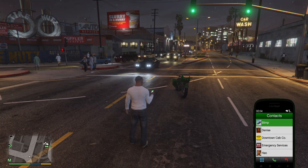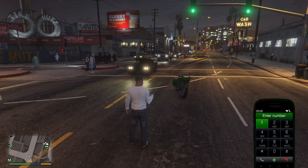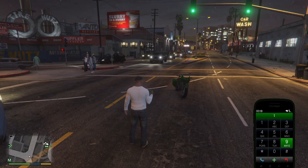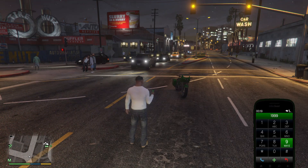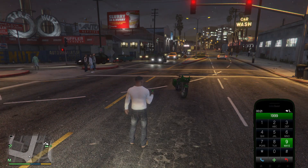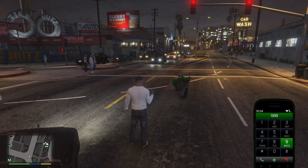You press the spacebar and then dial in the numbers. All of them start with 1-999 — I don't think that's a joke, but 999 is the equivalent of America's 911 to call the emergency services. Then it's a case of entering in the code using the letters on the keyboard.